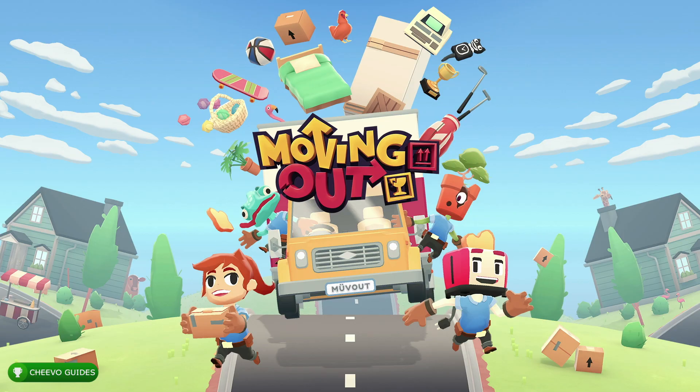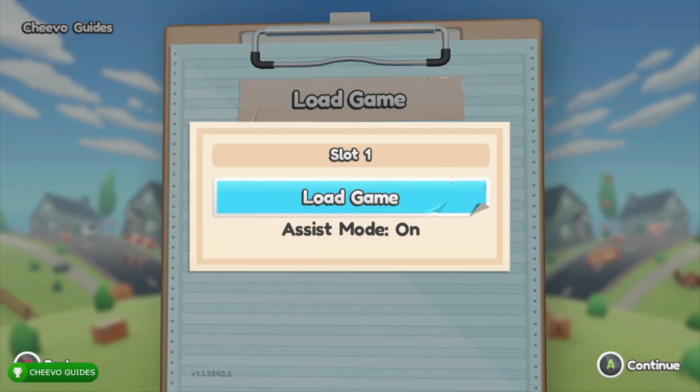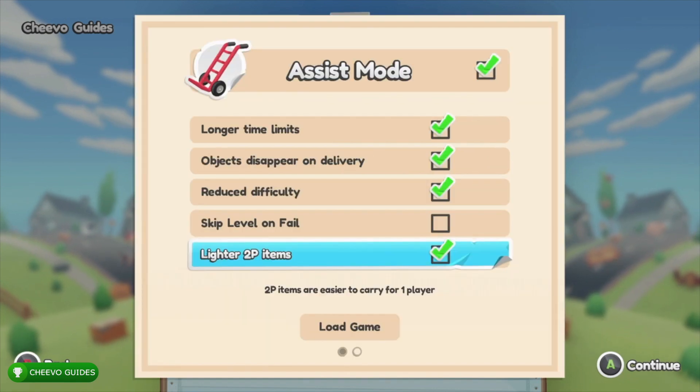Hey guys, this is back here again with another achievement guide. Today we're going to be focusing on the 111 series in Moving Out, specifically we're going to be working on the Chase level — this is the 21st level in the game. We actually have an achievement or trophy awarded after completing this level. First things first, you want to make sure that you turn on assist mode and enable all assist mode features except for skip level on fail.